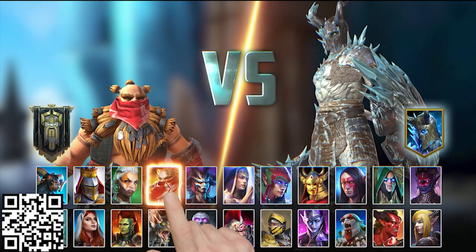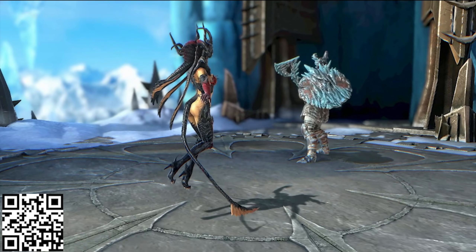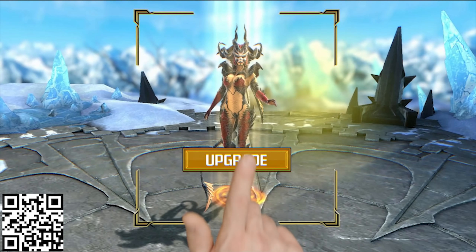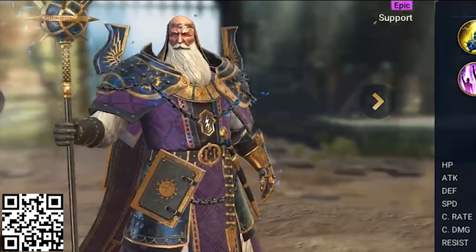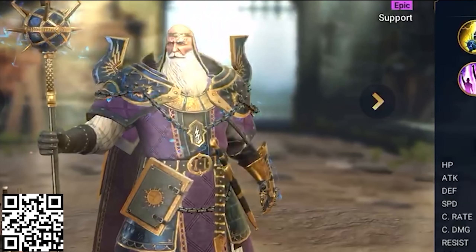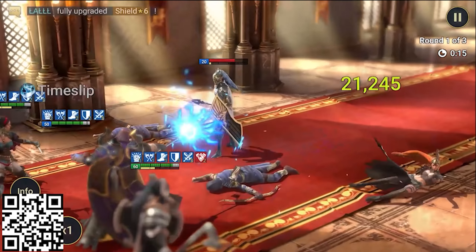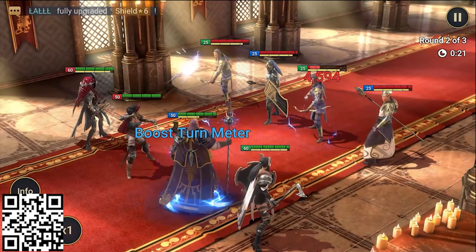Raid Shadow Legends is the greatest mobile game of all time. Raid has tons of champions — currently over 600 in the game — all coming from unique factions, each with their own history in the world of Teleria. One of my favorite champions is Archmage Helmet. Archmages are tough to get; you can't get them from shards or fusions, only from entering the Doom Tower. But they are absolutely worth it — he fills up his own turn meter, stuns enemies, and buffs your team's special and normal damage.